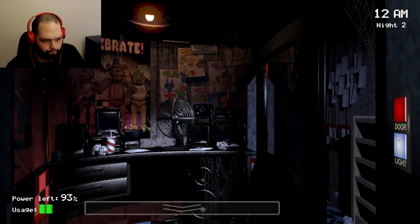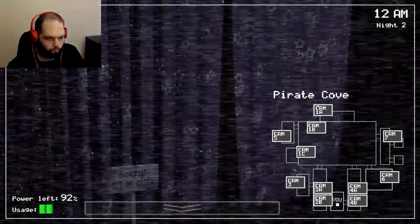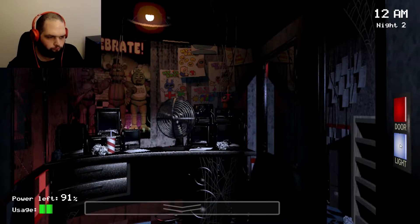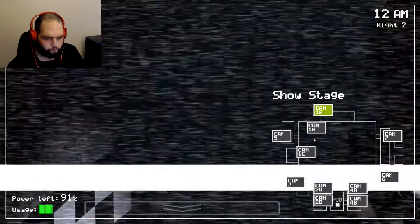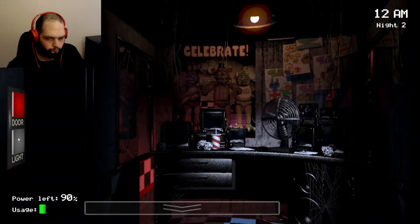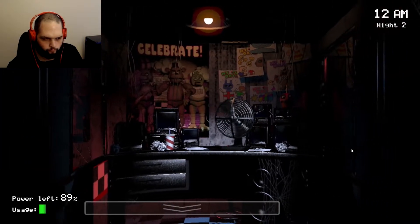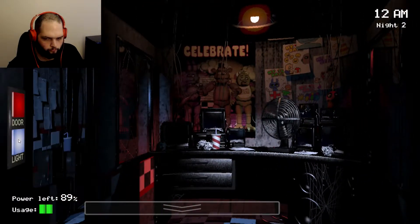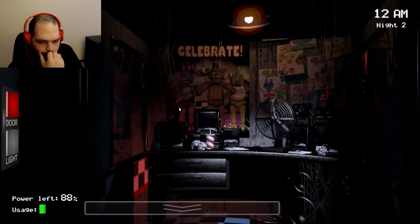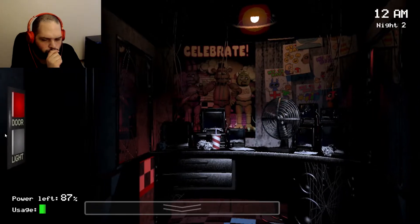Interestingly enough, Freddy himself doesn't come off stage very often — I've heard he becomes a lot more active in the dark though, so hey, I guess that's one more reason not to run out of power. I also want to emphasize the importance of using the door lights. There are blind spots in your camera view, and those blind spots are right outside your doors, so if you can't find someone on your cameras, check the door lights. You might only have a few seconds to react.